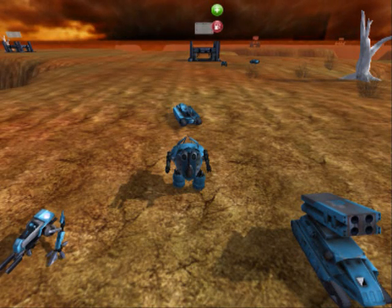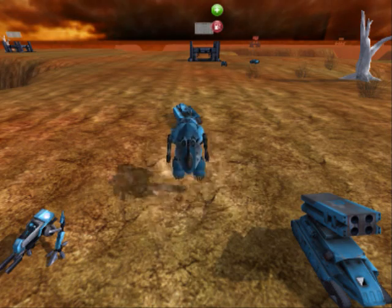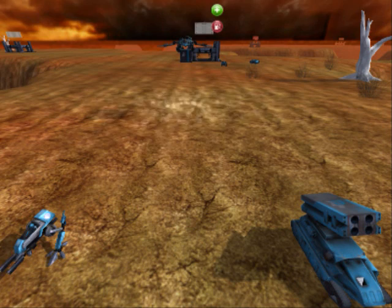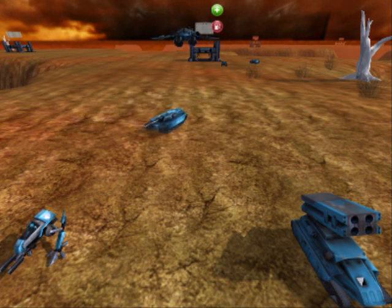Now let's talk about your character. You control a robot that can transform into a fighter jet. This fighter jet can pick up and carry units around the battlefield to where they need to be. To transform between the two modes, you press the transform key.